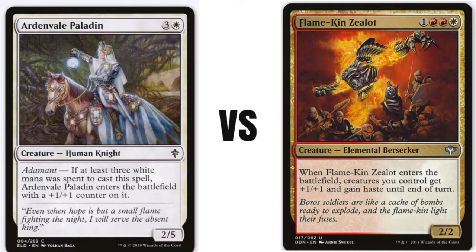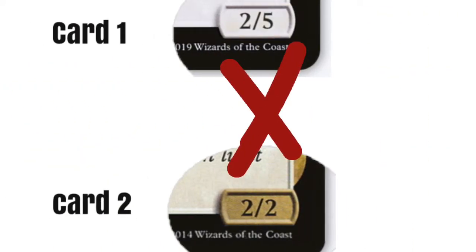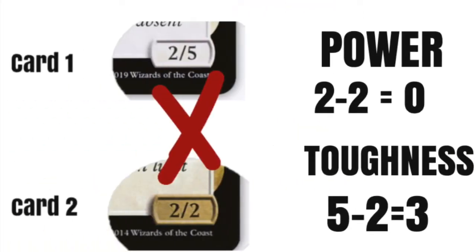Let's use these two cards as an example. We have card 1 and card 2. As you can see, the Power of card 1 will go against the Toughness of card 2, and the Toughness of card 1 will go against the Power of card 2.